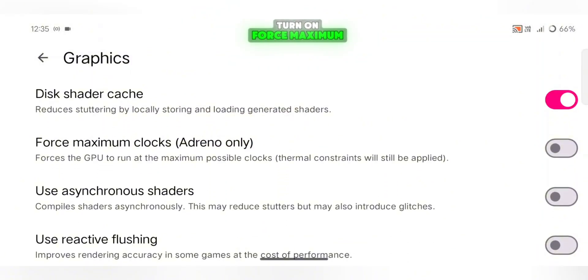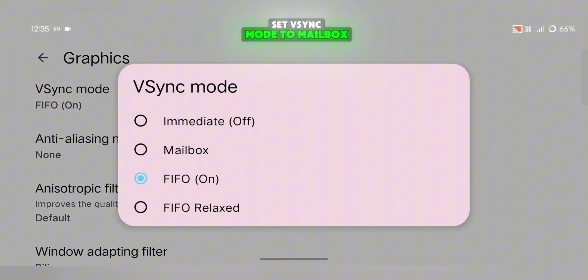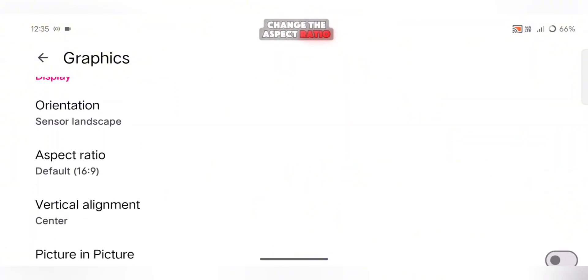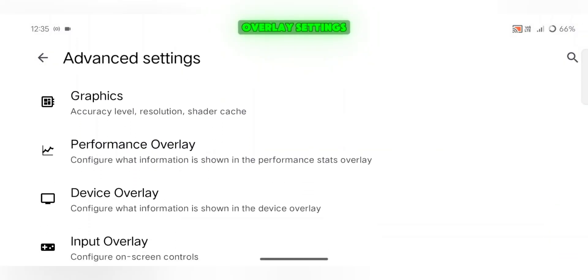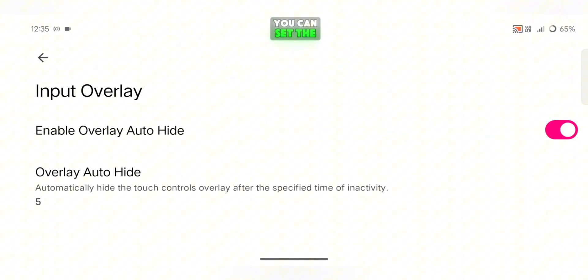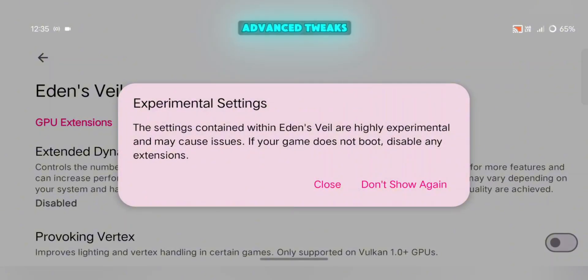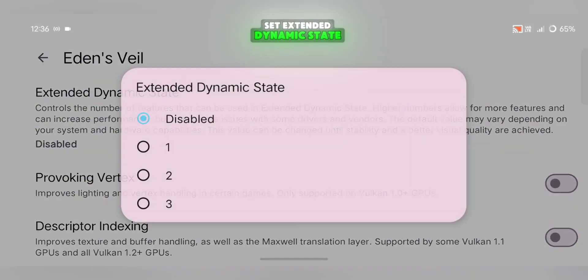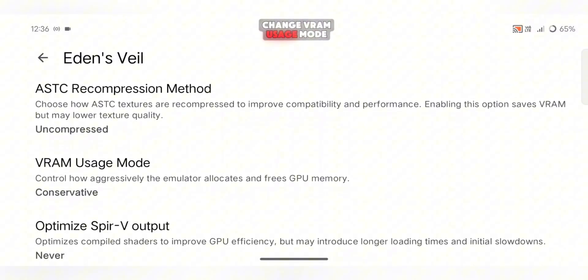Turn on Force Maximum Clocks if you're using an Adreno GPU, and enable asynchronous shaders. Set V-Sync Mode to Mailbox, and scroll down to change the aspect ratio to Stretch to Window for a full-screen view. A new option here is the Input Overlay Settings, which automatically hides the on-screen touch controls when they're not in use — you can set the delay time according to your preference. After that, head into Eden's Veil Settings, where you'll find some advanced tweaks. Set Extended Dynamic State to 1 or 2 depending on how powerful your device is, and scroll down to change VRM Usage Mode to Aggressive. These adjustments help improve stability and make gameplay smoother, especially during demanding scenes.